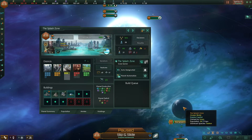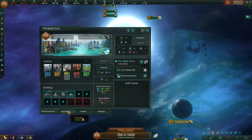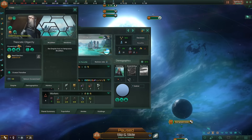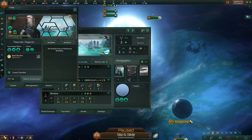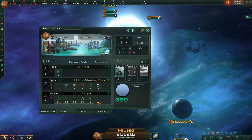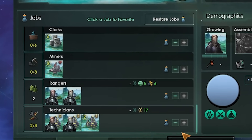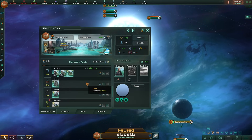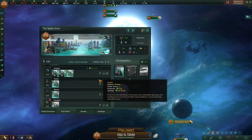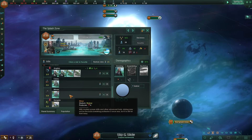First things first, our economy is a total mess - it probably has to do with the fact that we are running a million specialists because we have rangers and a temple. We're a spiritualist with a dash of authoritarianism, and that means nobody's working on the lowest needed goods. I'm going to need to remove all our rangers so they can work somewhere more valuable.